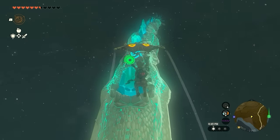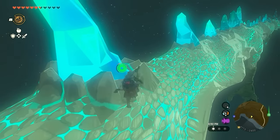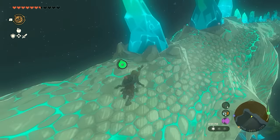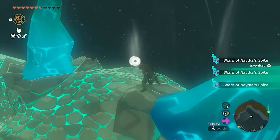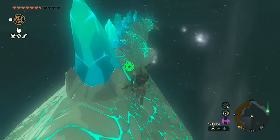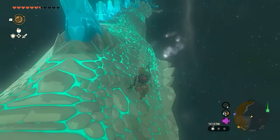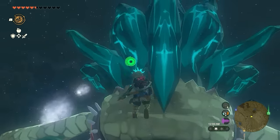When on Nadra, run across every single spike on its back and collect the spike shards you find. You can see the Shard of Nadra Spike right there, and you get quite a few of them, so don't miss any. Also be aware of the little ice particles blowing around — if you run into them, they can freeze you, so avoid those every time you ride it.